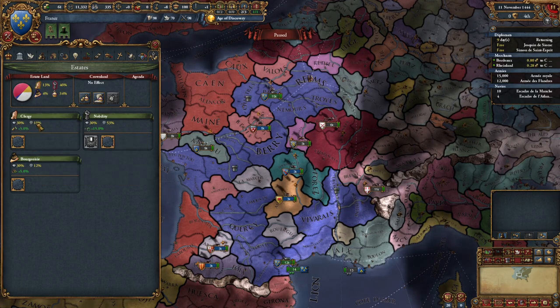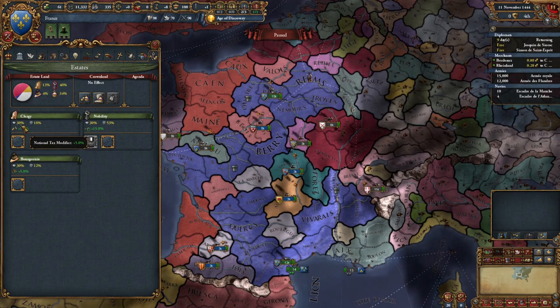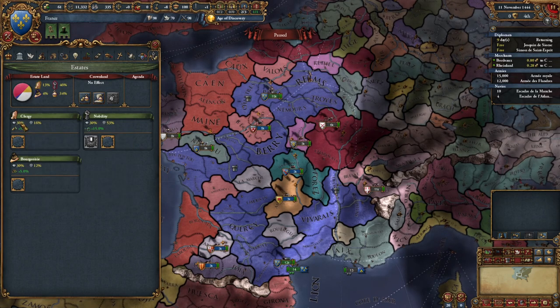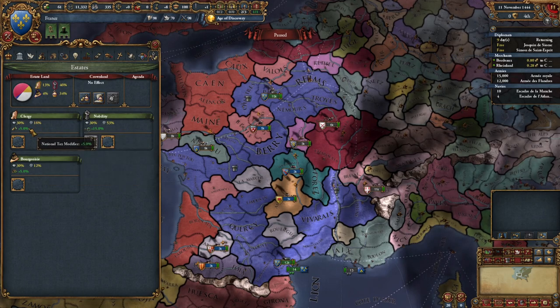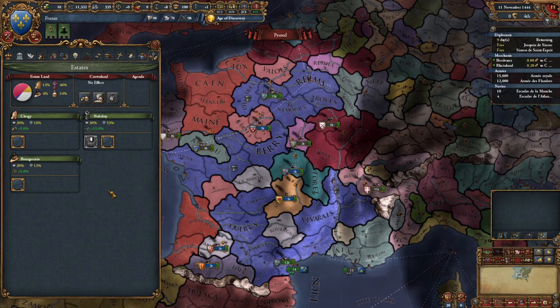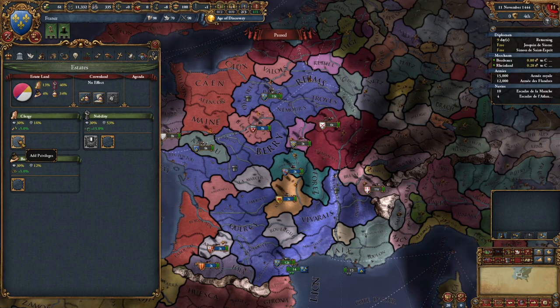It's a battle between loyalty and influence. If they're loyal, the modifier is positive. If they're disloyal, it becomes a negative modifier. The fact that they're at 30% loyalty means they'll give us a positive modifier. Then the influence - at 17% - determines the strength of the modifier. The problem is if they get too much influence, they actually try to take over the country - it becomes a disaster. So it's a balance: give them enough influence for good powers while keeping them loyal, but not letting them get so influential that they try to take over.